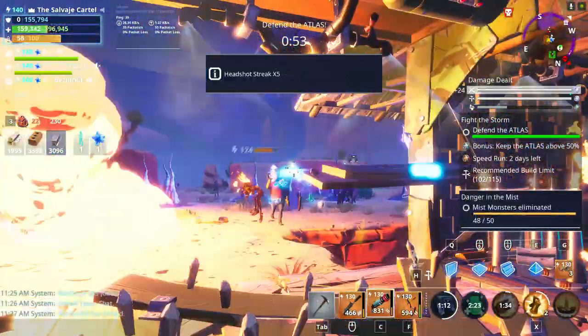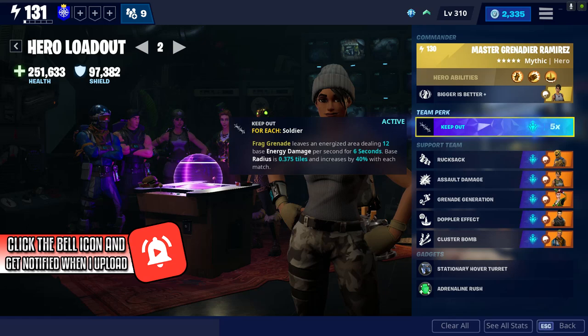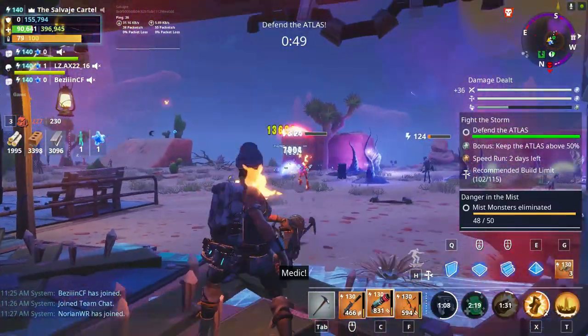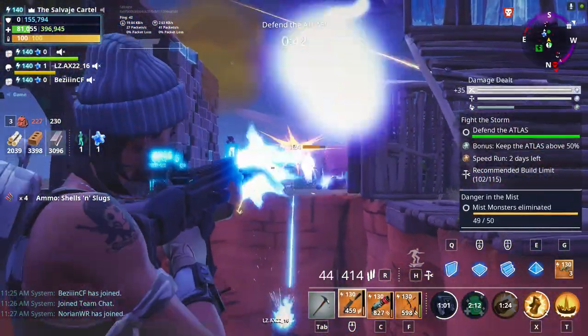This loadout is going to give you a lot of broken AoE mechanics. Master Grenadier Ramirez is going to be increasing the radius of your frag grenade by 150% if you have her on the commander slot. This means that the Keep Out energy field after your grenade explodes is going to be huge, and you're going to be getting a lot of value out of it. We're going to be talking about how to maximize that right now.